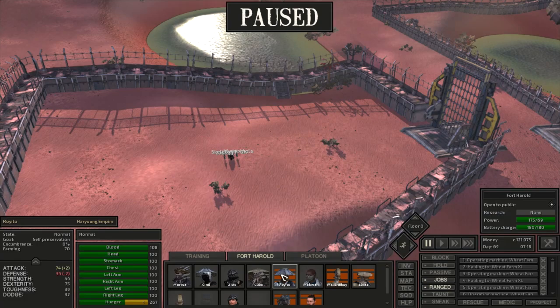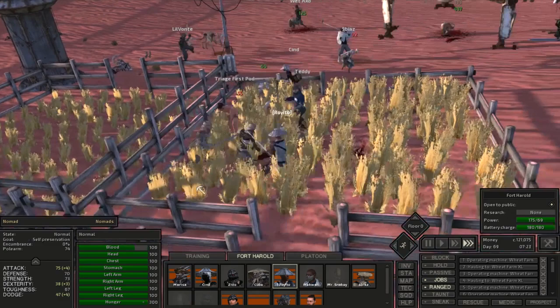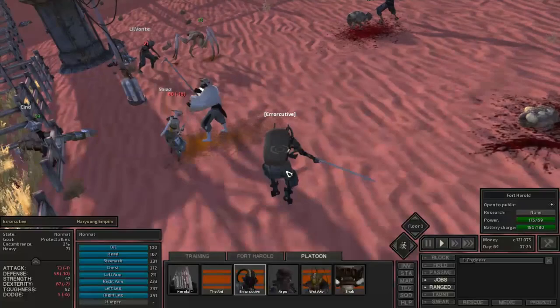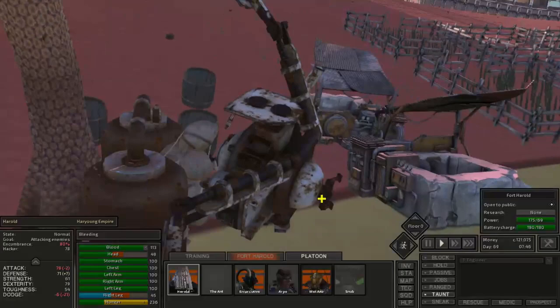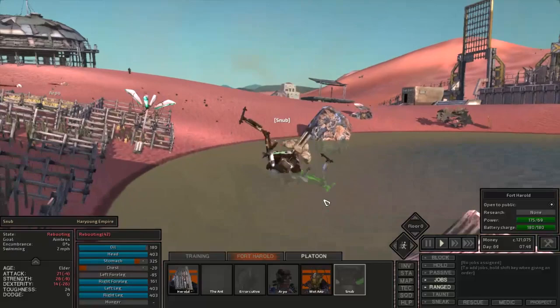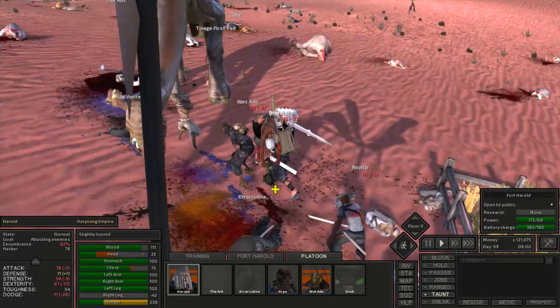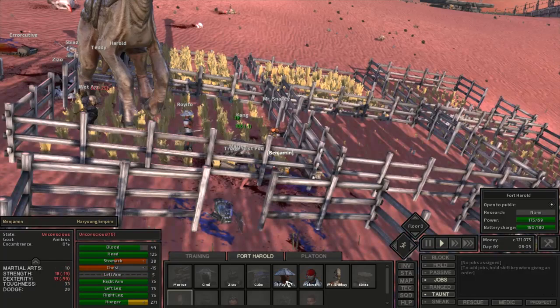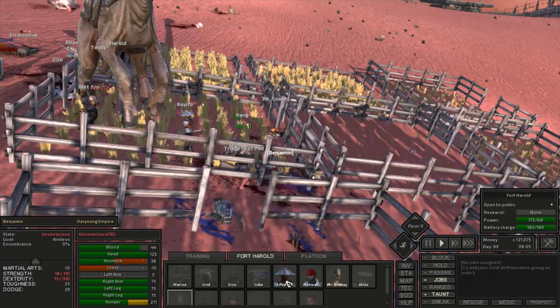One of the animals probably started eating the crops, so all the nomads began fighting people at Fort Harold and we had to fight the animals too. It's good combat experience overall, but Snub got it the worst — when he gets knocked out he starts flying. Harold and the others secured victory over the nomads, but the majority at Fort Harold were knocked out and pretty damaged, a few limbs were lost, and we went down to negative 7 relationship with the nomads.